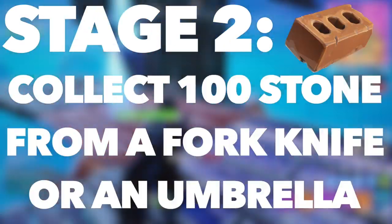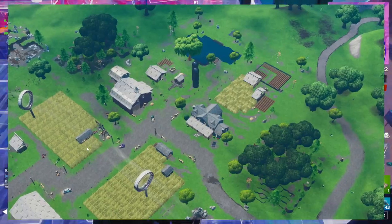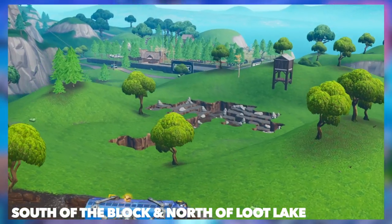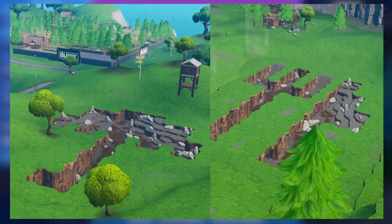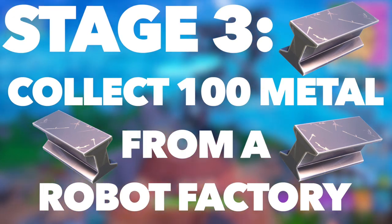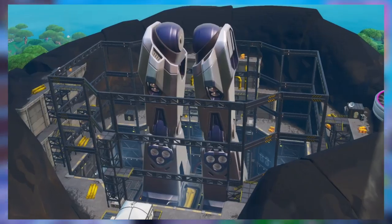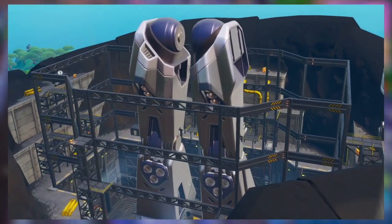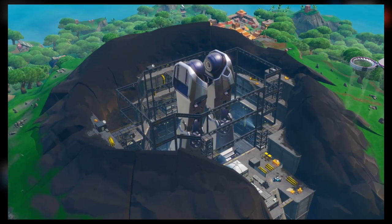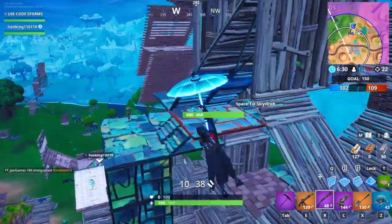For stage two, you need to collect stone from a fork knife or umbrella — these are mines found near Fatal Fields and The Block. On screen you can see where the fork knife and umbrella mines are located. For stage three, collect 100 metal from the robot factory at Pressure Plant — you can see on screen how they're building a robot there. As long as you follow this advice, you should easily complete this challenge and get yourself a bonus 5 Battle Pass Stars.